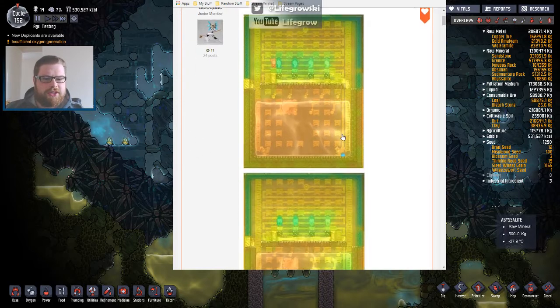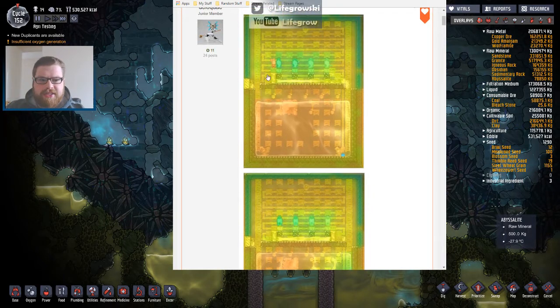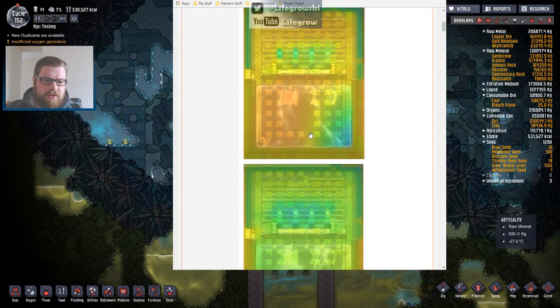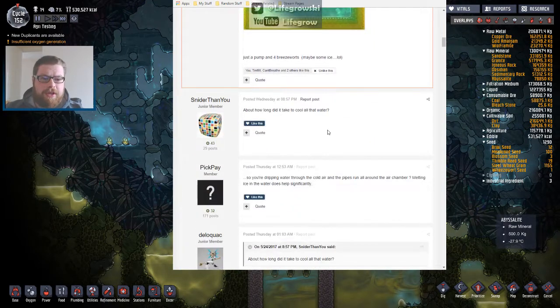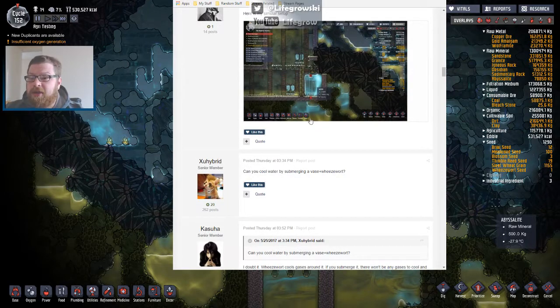This is a thread I've been really interested in because it showed quite a nifty way of cooling geyser water. The premise is basically skimming water from your pool of hot water, running it through some pipes, dropping it through a vent, and eventually you end up getting cooled geyser water, which is really awesome. A lot of people have been tinkering with it and I'd recommend reading this thread if you're interested in cooling a geyser.